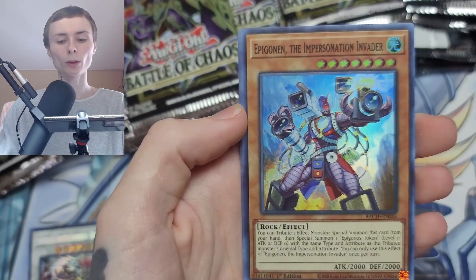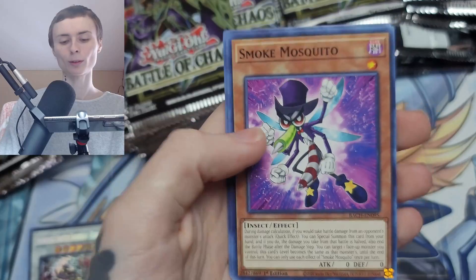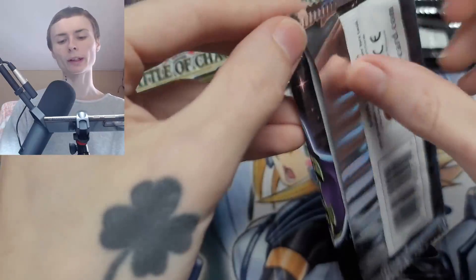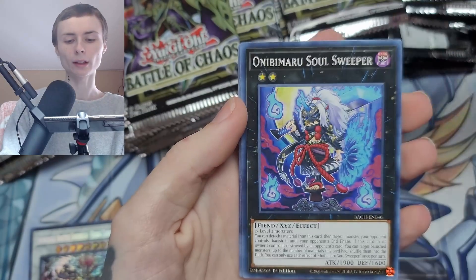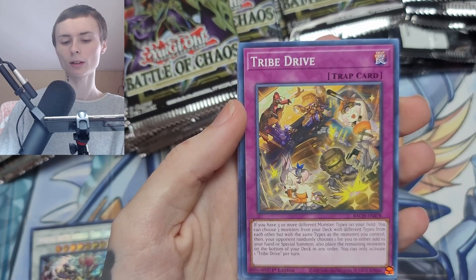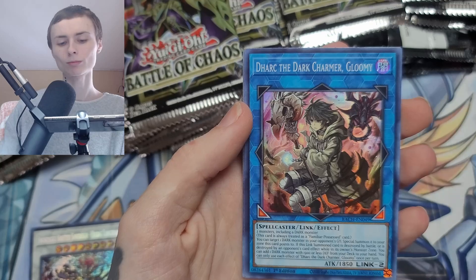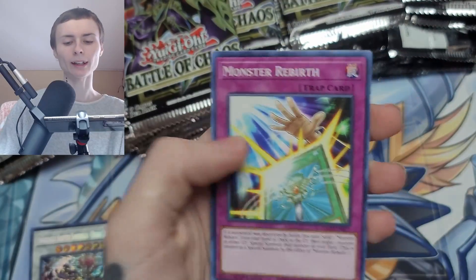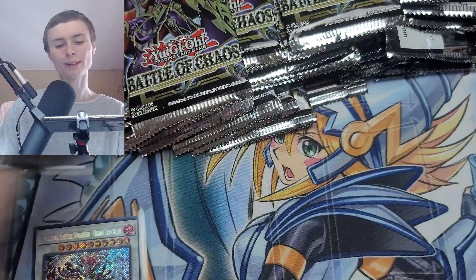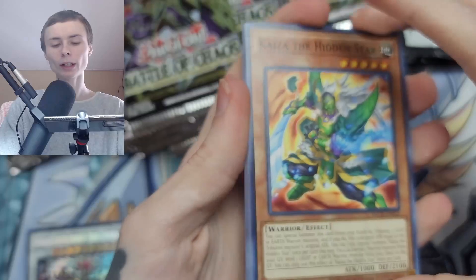Dinomorphia Iridora, Clear New World, Epigonon, the Impersonation Invader — what a name. I was reading online that people said to check every card because the Dark Magician comes in a weird spot apparently, so we are gonna do that. Branded, Oni. Oh we got the Dark Charmer Gloomy — cool, that's pretty nice because the other one is Light. The Dark Charmer Shining — that's cool. No Ultra Rare so far, only a Secret Rare and Super Rares.